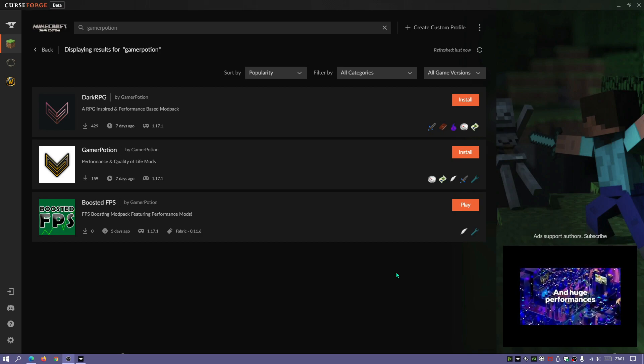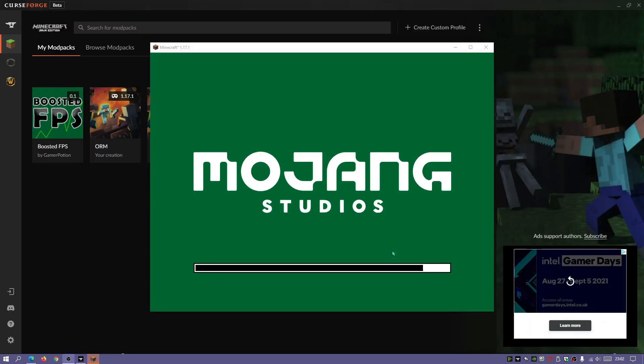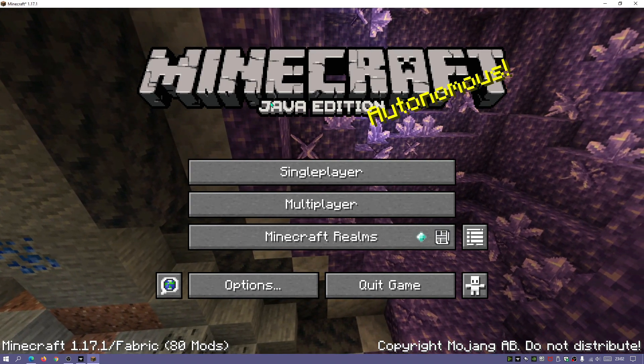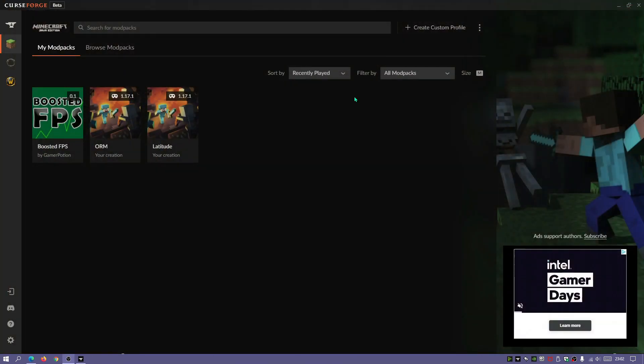Once it finishes downloading and installing, go back to the 'My Mod Packs' section and you'll see BoostedFPS listed there. Click Play and it will launch the default vanilla Minecraft launcher first. You'll notice it says 'BoostedFPS' in the bottom drop-down — just click Play to launch the game. You'll also notice I've changed the loading screen to a green color, which relates to one of the installed mods. Once loaded in, you can click the mods button to see all installed mods.